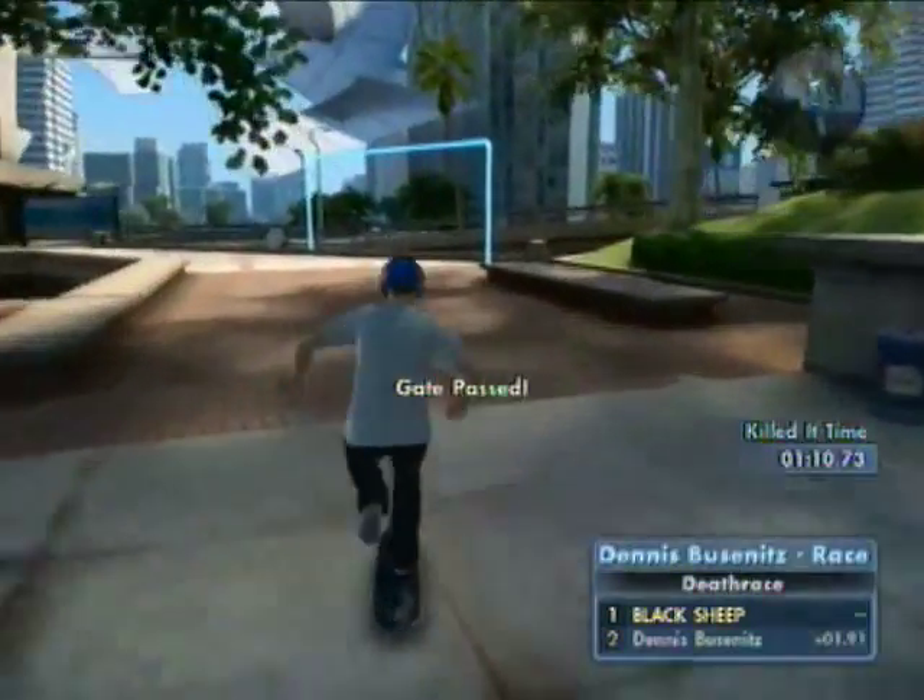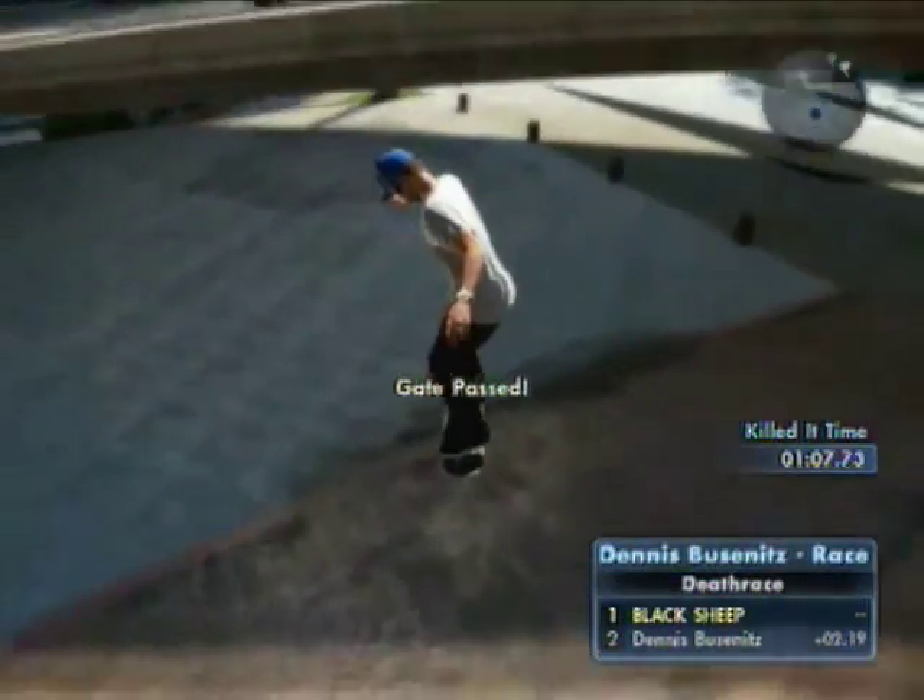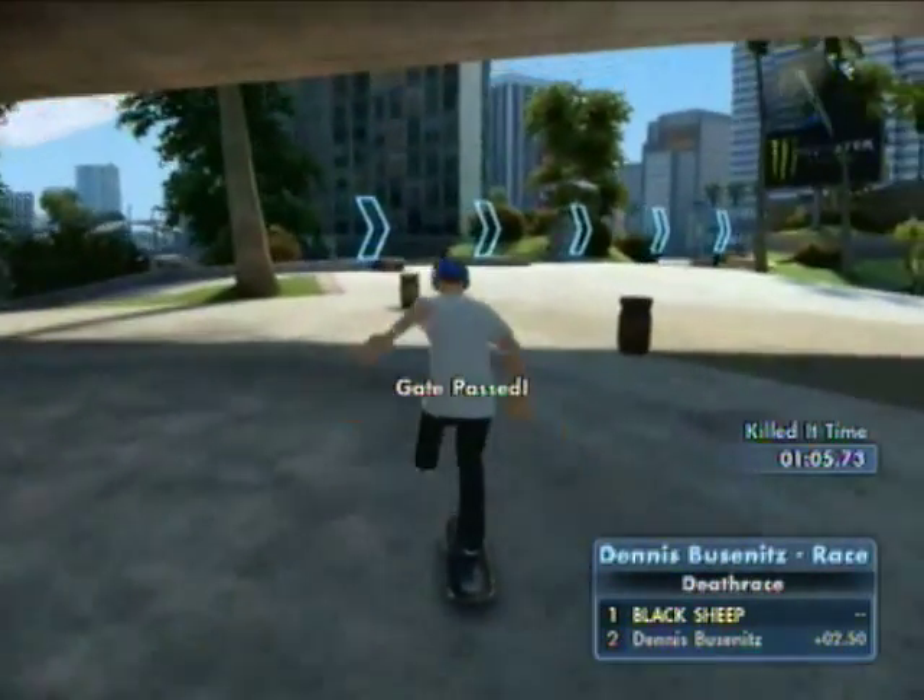On this one you want to do an ollie early because there's a rail, then land on the transition to give you some more speed, and head directly to the right.